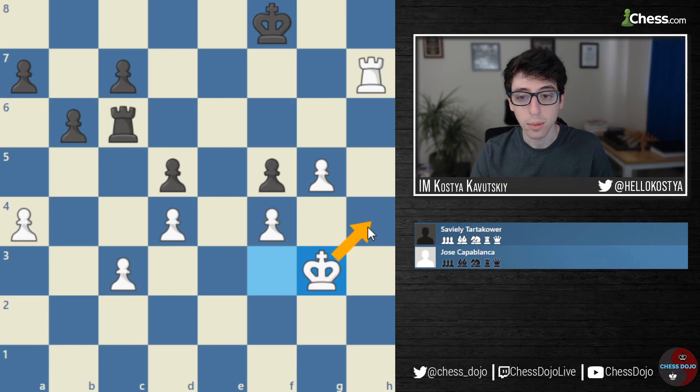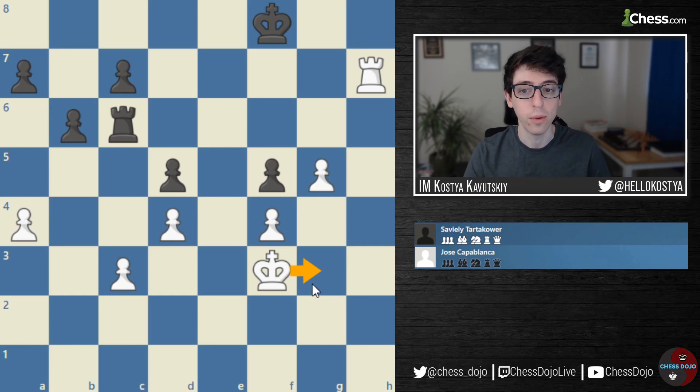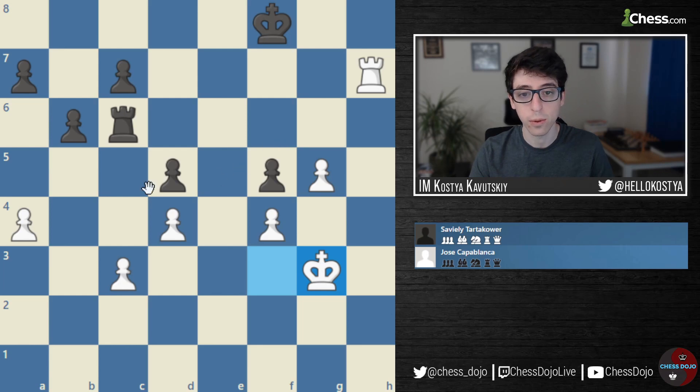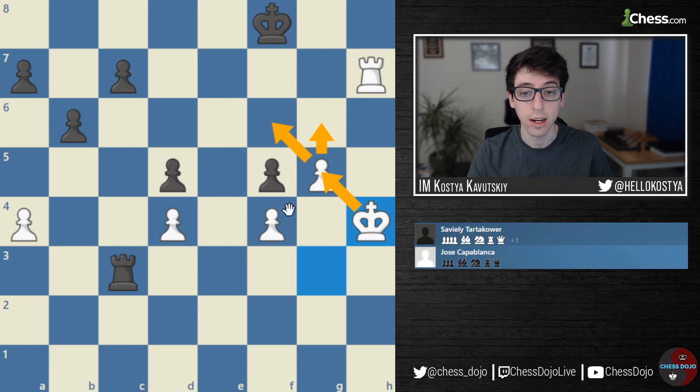He goes King to G3 and simply prepares to advance the King up the board. It looks really simple, it looks like such an obvious move when you think about it, but I can't tell you how many students I've shown this position to where King to G3 is simply not on their radar. King activity is not something that we're often thinking about, but it's something we should be thinking about whenever we get this kind of endgame. After Rook takes C3, King to H4, the plan is to walk in with the King — either via H5, King H5, King to G6, creating mating threats, or by using the G pawn with G6, King G5, King F6, which is actually even a faster route.